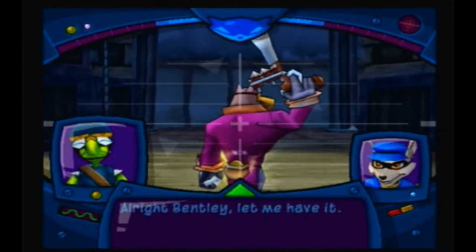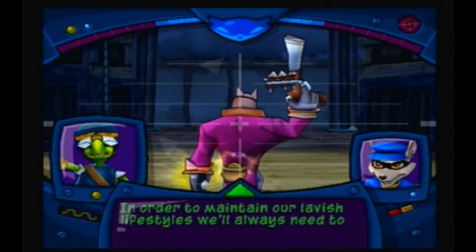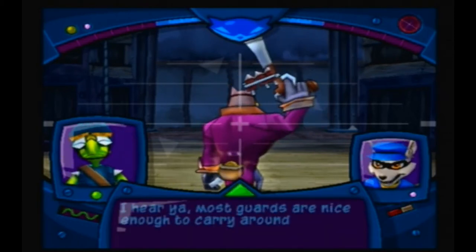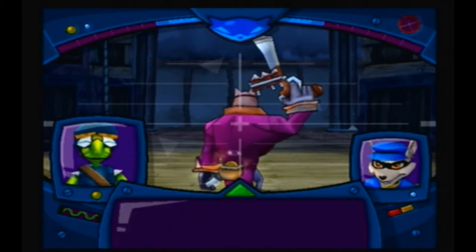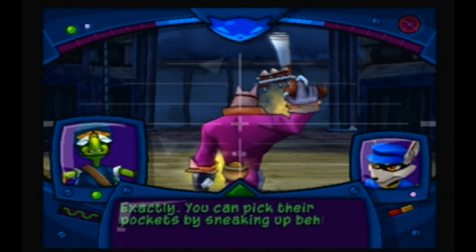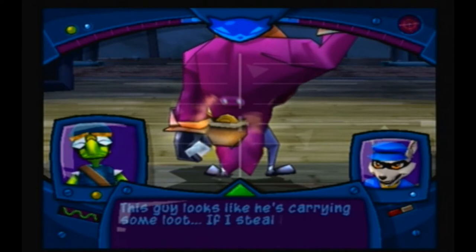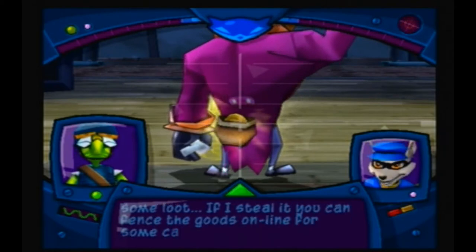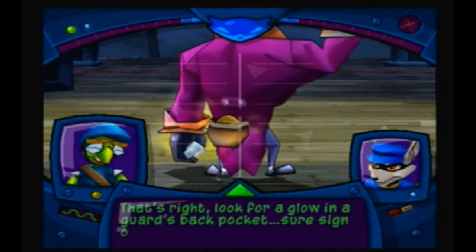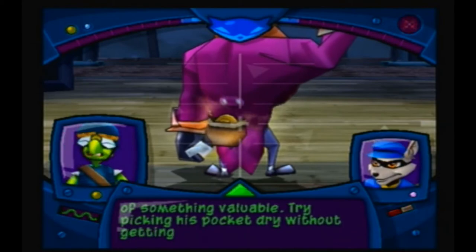Alright Bentley, let me have it. In order to maintain our lavish lifestyles, we'll always need to have a little cash on hand. Most guards are nice enough to carry around a pocket full of change. You can pick their pockets by sneaking up behind them and pressing the circle button. This guy looks like he's carrying some loot. If I steal it, you can fence the goods online for some cash. Look for a glow in a guard's back pocket — sure sign of something valuable. Try picking his pocket dry without getting noticed.